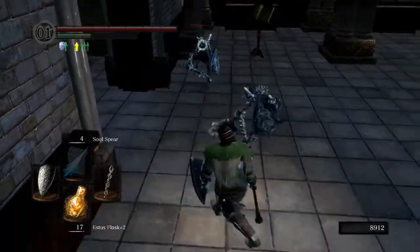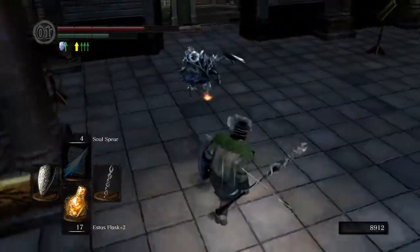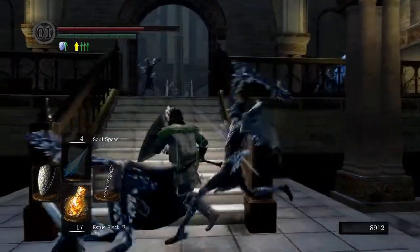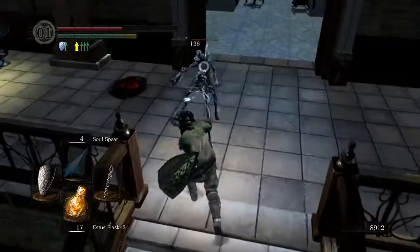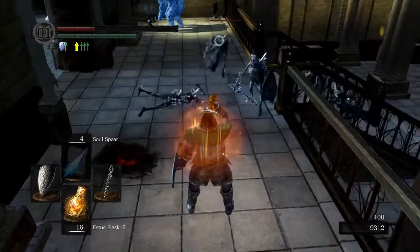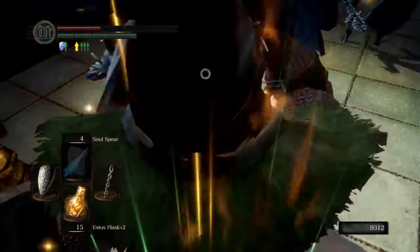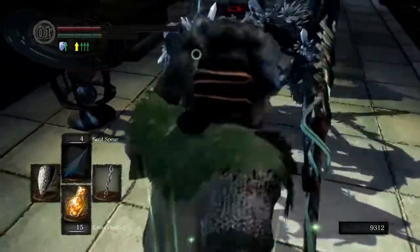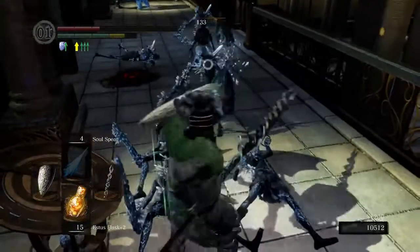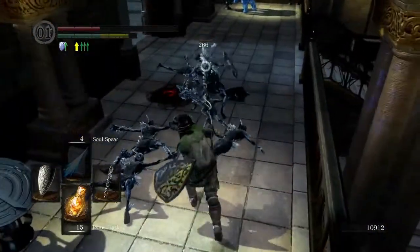I do die a couple times coming through here, which I will probably end up editing out. This area is difficult - it really is. That archer up there makes life hell. And these Hollows, while they're not particularly tough themselves, they do hit hard - like, really hard. They should not be hitting as hard as they are. They're easy to take down though, and just having that shield with the heavy hitting really does a number on you.